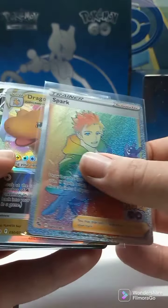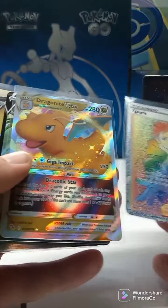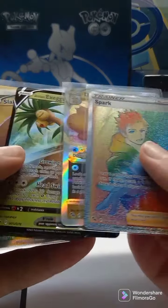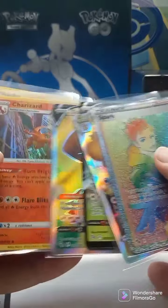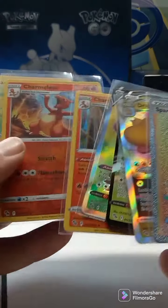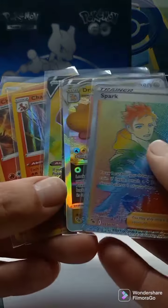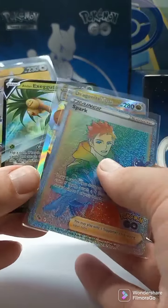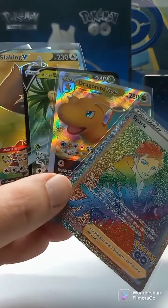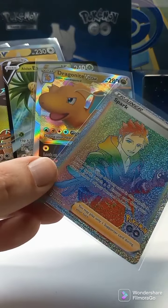Take a look at all the hits — Sylveon, just a Holo Rare. But the Rainbow Spark Full Art Trainer, Dragonite V-Star, Alolan Exeggutor V, Slaking V, the Charizard Holo, Charmeleon, and Pikachu. Not that great of a box, but at least you got a Rainbow and a V-Star. As always, thanks for watching.